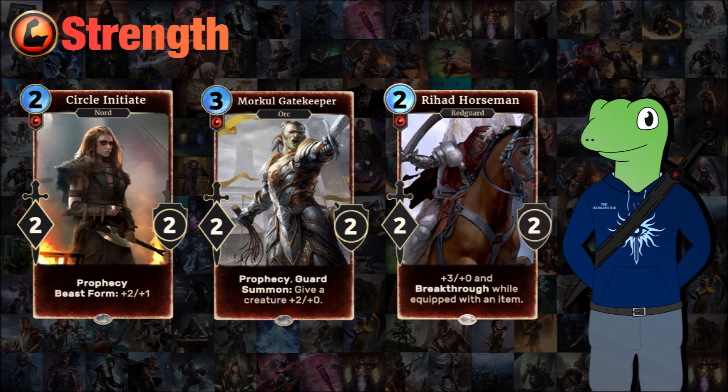There's also Morkle Gatekeeper, who's another prophecy card. But this time he has guard, so if they start wailing on you, you can summon him and he can defend. He can also give a creature two extra power, and it's not forced to be another creature — he can give it to himself as well, which is really nice and allows you to be flexible depending on the situation.